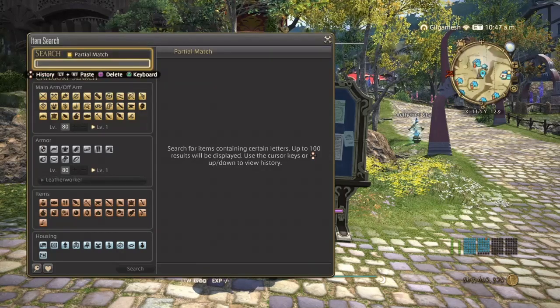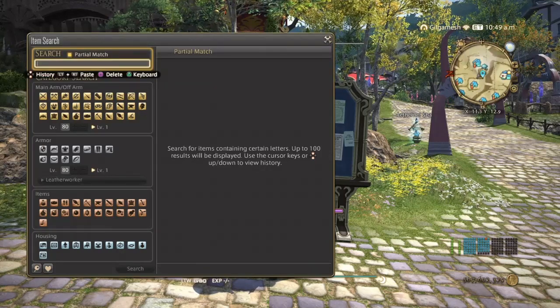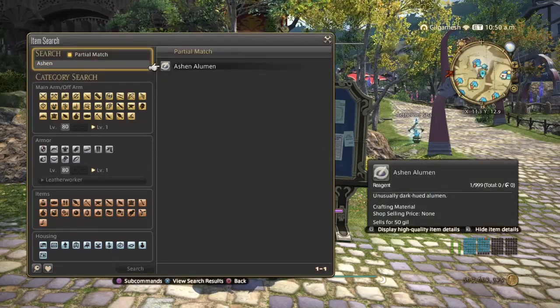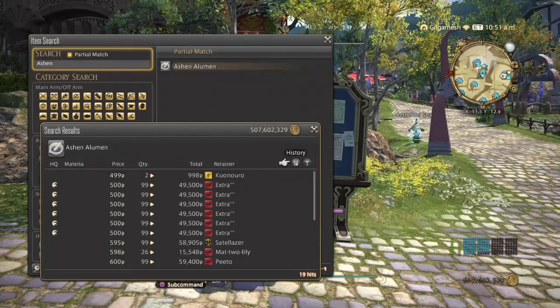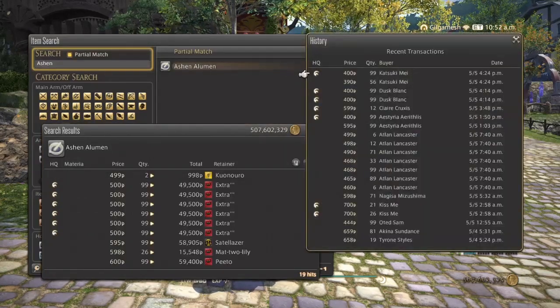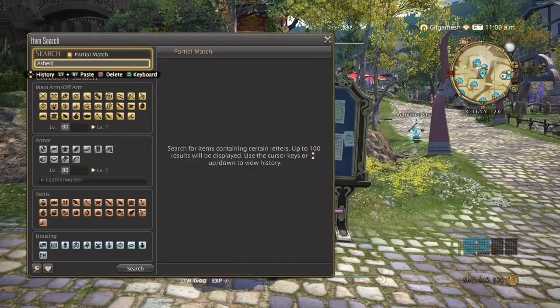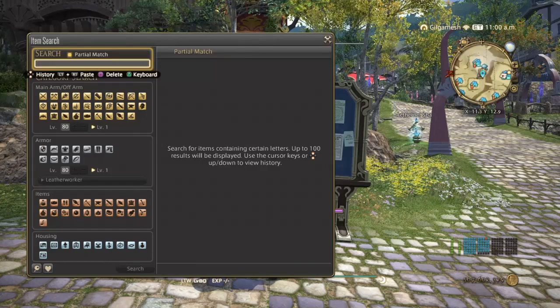Next, we have the Ashen Alumin. The last one's going to be for Gold Simit — this is for Leatherworker. 19 hits on mine. They've been selling a little more today, which is great. It really doesn't matter if you're selling high quality or normal quality — a lot of people can make these things high quality. But if you want to get high quality ones, go right ahead. Stacks of 99 will do quite nicely. There are videos on how to get these high quality if you are interested.